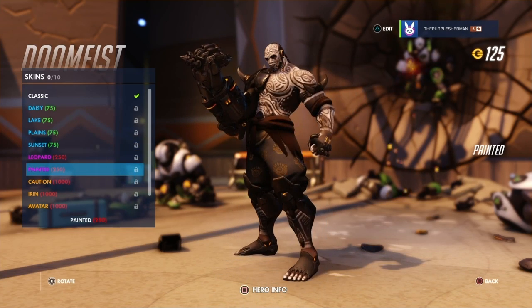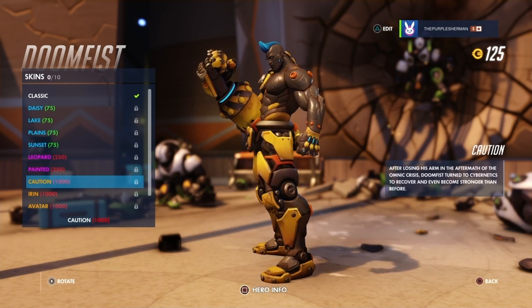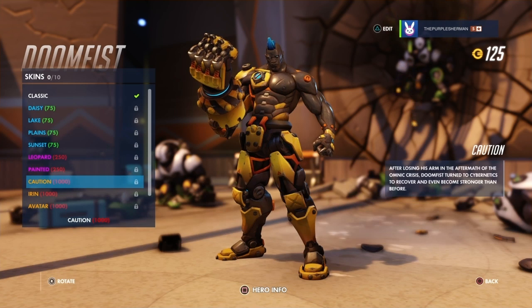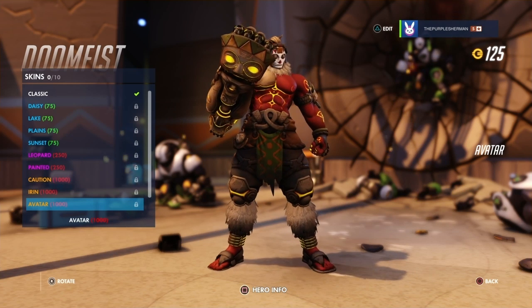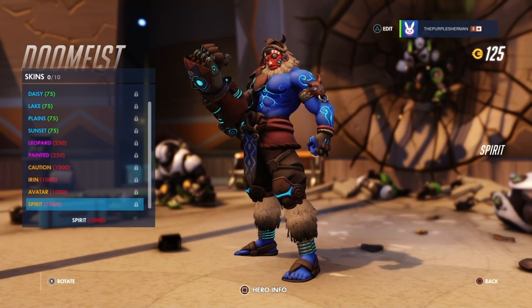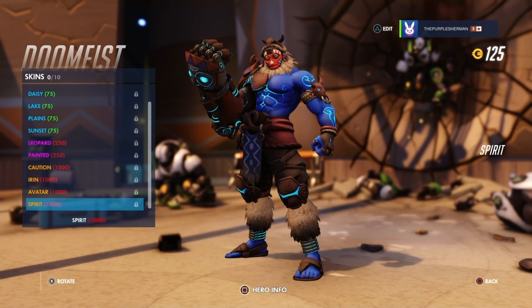Leopard — now we're talking, now we're looking like Shaka Zulu painted. Interesting idea, definitely strikes fear in the heart of enemies. Caution — very interesting, he almost looks robotic, which is weird because he's not supposed to be robotic. Iran — he actually really gives a vibe of that fighter from Tekken, the Jacks, the big robot guy. Doomfist really gives me that kind of reminder. Avatar is fairly interesting. Spirit — be likey! He actually legit looks like he's from the movie Avatar.